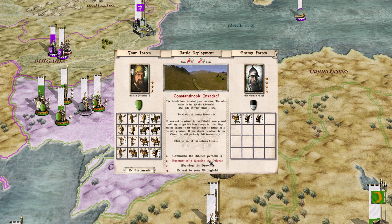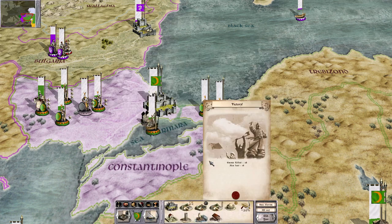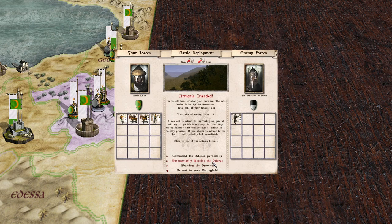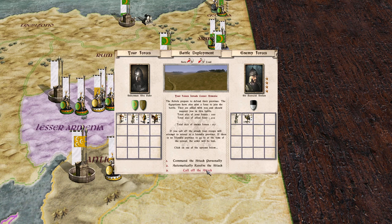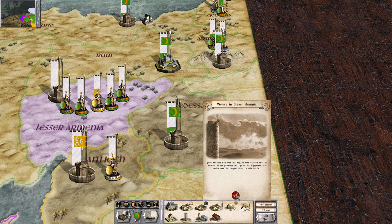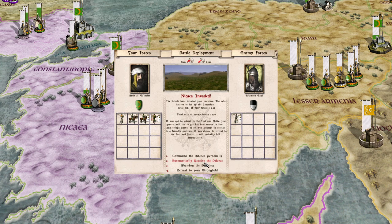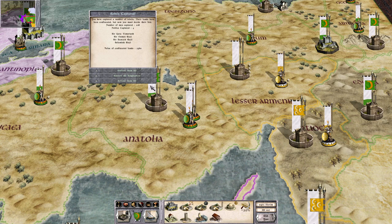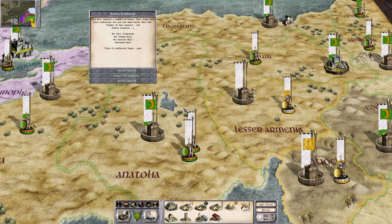They're coming to help me. Automatically resolve the defense. Victory, victory, victory! But — the Egyptians got Lesser Armenia because of the size of their force compared to what I sent in there. The generals got ranks, and the area went down because of famine. So the Egyptians will take care of that. It's unfortunate that I lost control of it, but not a big deal.